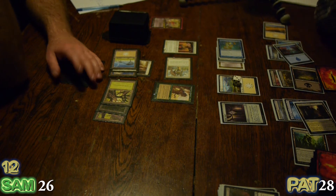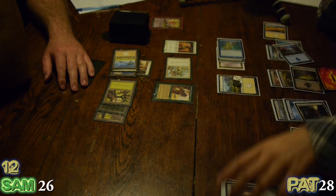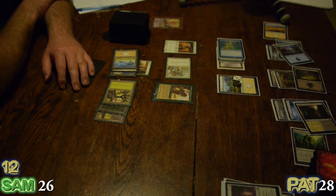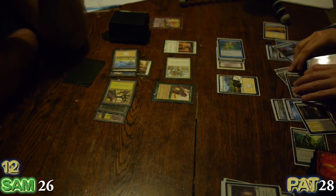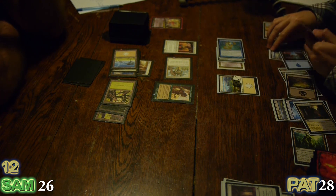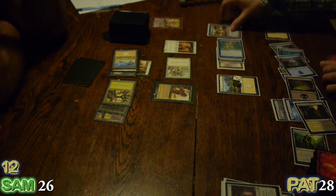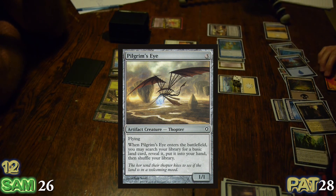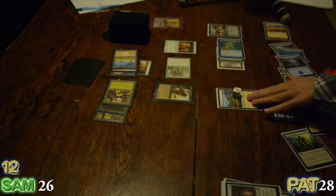Now I must sacrifice a permanent, and that will be my Orzhov Signet. I'll take it. I will cast Pilgrim's Eye — that puts a land in my hand. And that is me done.